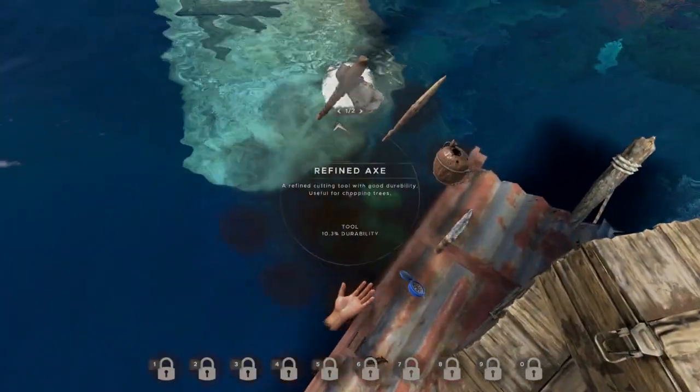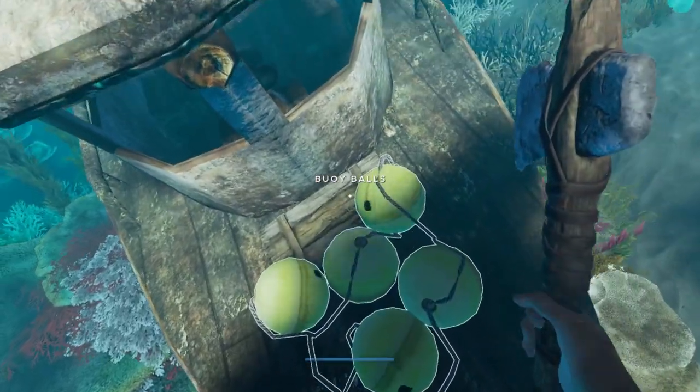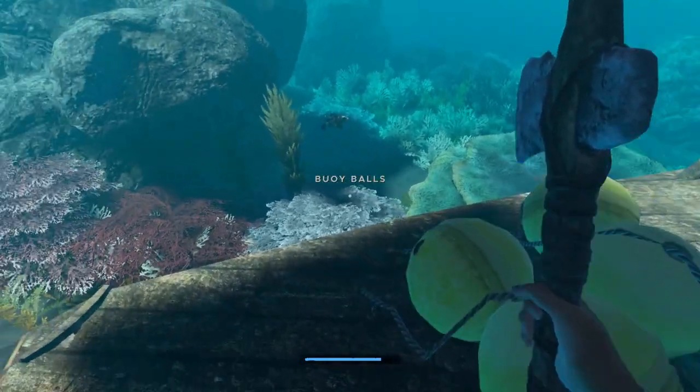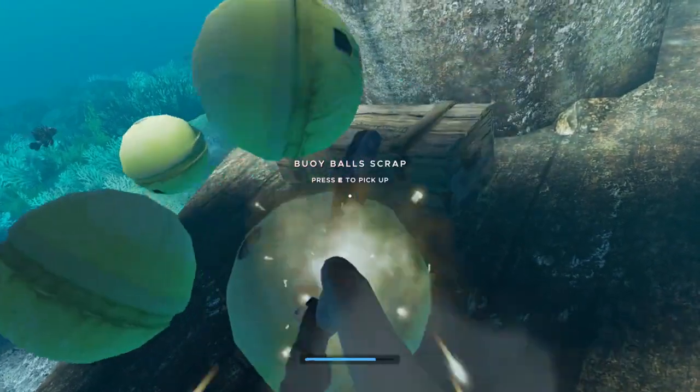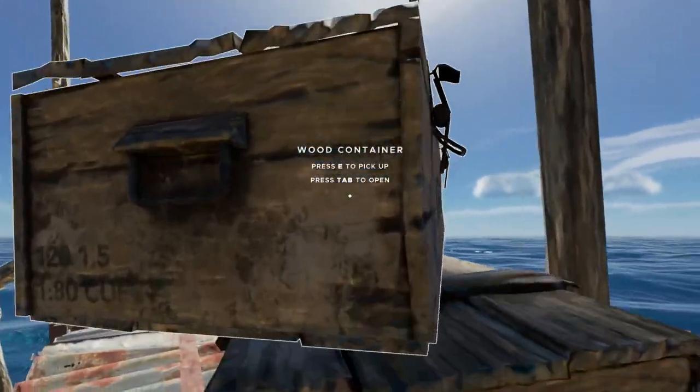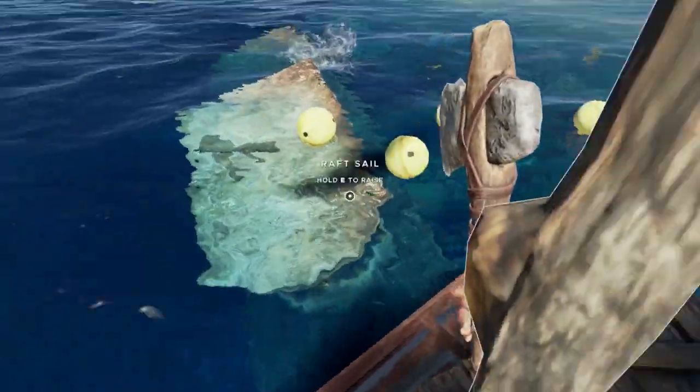I'll grab my axe and jump in here. When you do find a ship that has some buoy balls on it, it's the same as the barrels we saw in the previous episode — you're just going to give them a good whack and they are going to float to the surface.